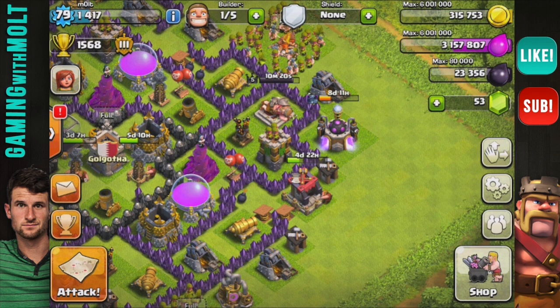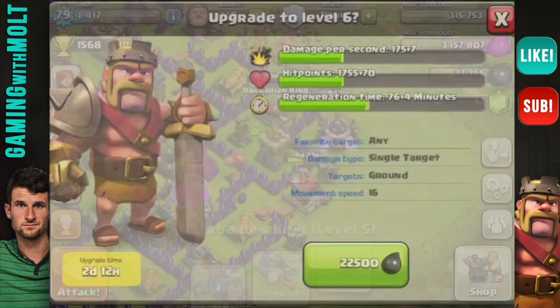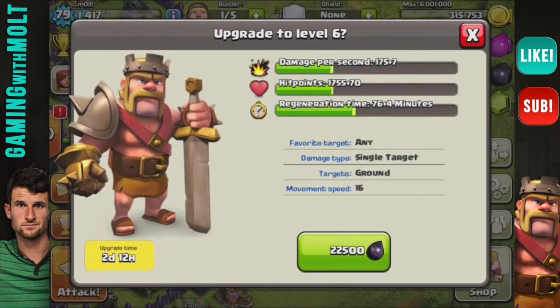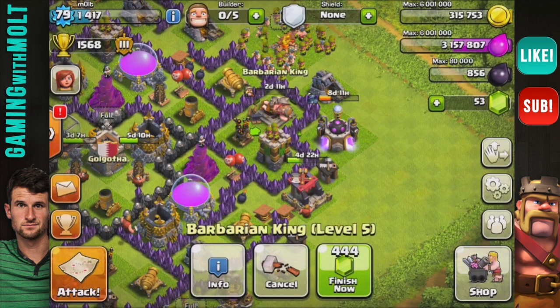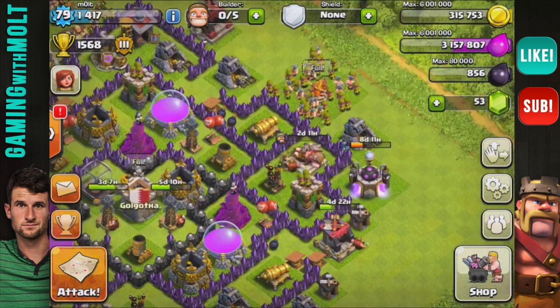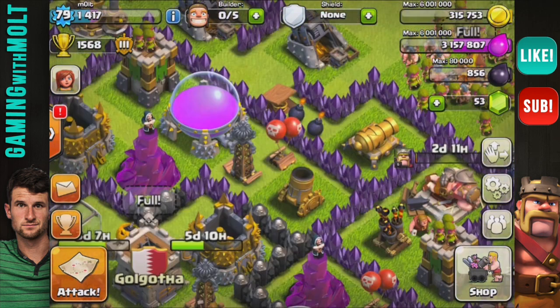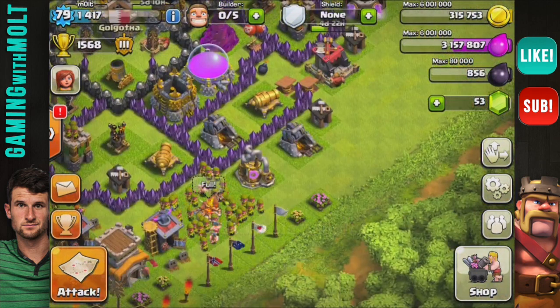I'm trying to upgrade my king. As you can see I'm at 23,000 dark elixir. Wait, can I actually upgrade him right now? There he goes - he's upgrading to level 6 right now! I am going to start saving some of my gold to upgrade this tesla next.